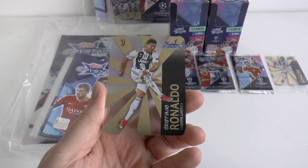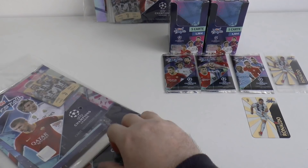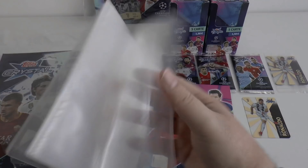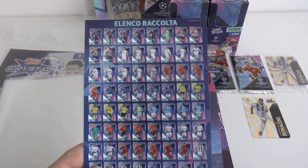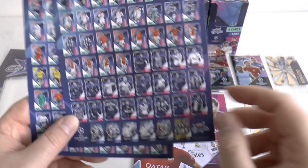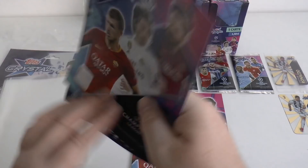You can see the backing with the Champions League logo on it, and then the fantastic card itself. That's a great start to the box opening. Let's move on to our starter pack, which costs 8 Euros. You get a really nice mini binder which houses all 125 cards, four per page. It's got nice space for the binder covers, plus an illustrated checklist on the front, and the inside of the back cover completes that checklist up to 121, plus the limited editions.